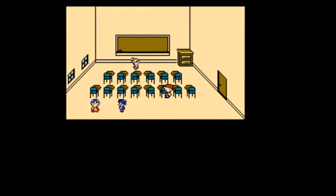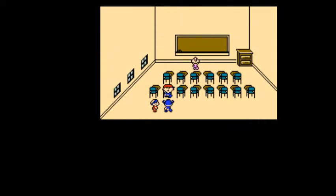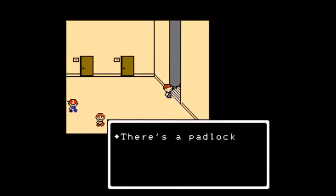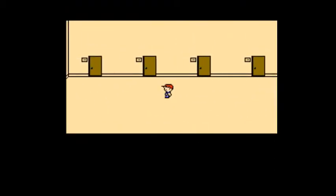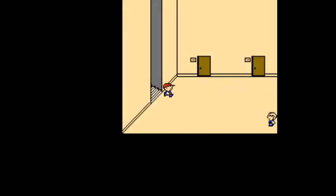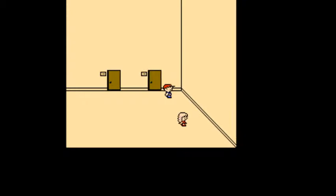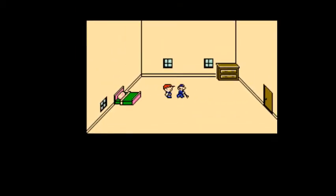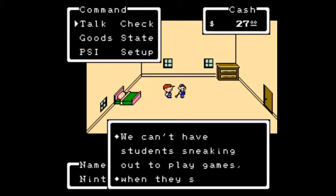Let's not bother talking to these kids anymore. You go up here and there's a padlock on the door — you can't get up to the roof. There's one room on the bottom floor on the right side that I did not go in. Now that we checked that we can go in, and there's the janitor. The door to the roof is locked — we can't have students sneaking out to play games when they should be studying.